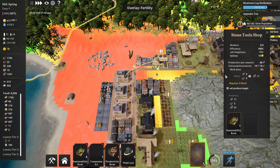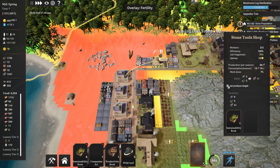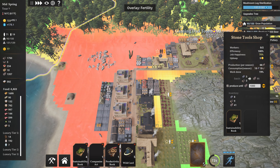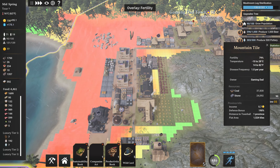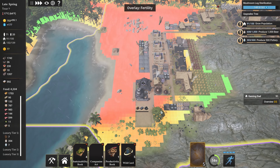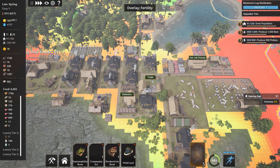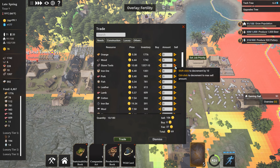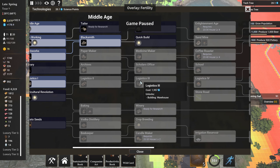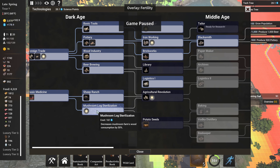Stone tools — I'm going to stop them at a thousand. We're not doing anything with them other than selling them. We're waiting for the steel tools. Let's trade out some more stone tools to give us more space and we obviously need the coinage. We've just done the mushroom log sterilization.